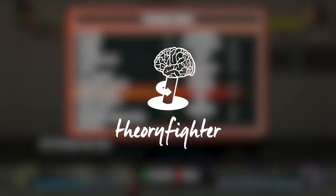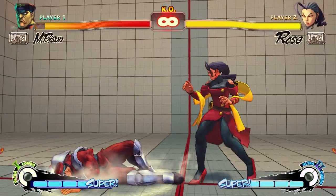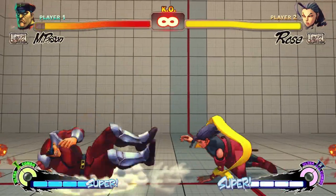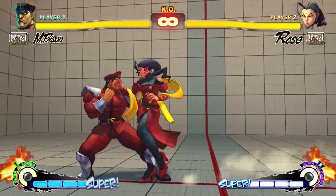What's good guys, Fury here and today I'm going to be showing you an option select in Street Fighter 4 with Rose vs Bison. This option select is your crouch short and you're instantly option selecting into your ultra 2, so you just input it as quick as possible. If they block it, nothing but your crouch short should be coming out.